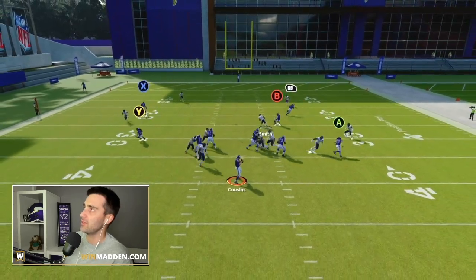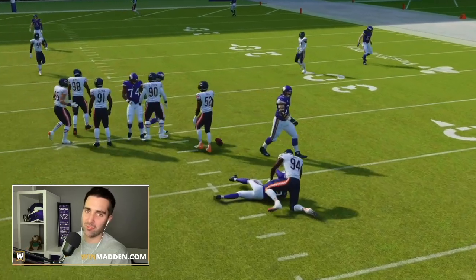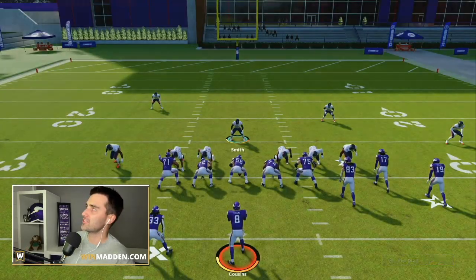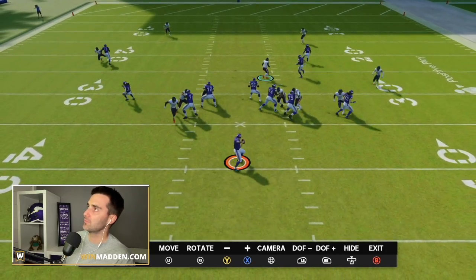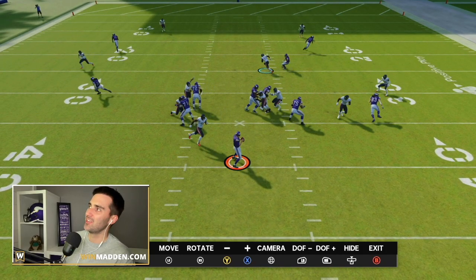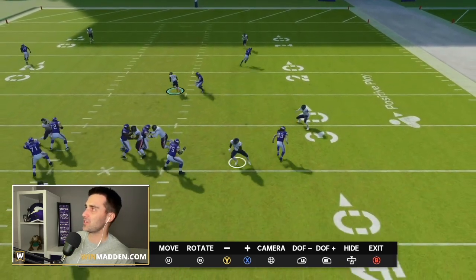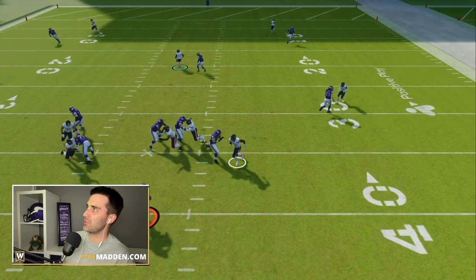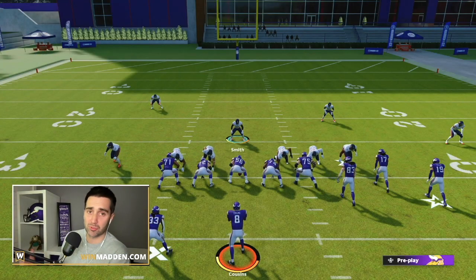We're just going to hover in this gap quickly and you're going to notice we absolutely scream off the edge. Let's show this in instant replay. We're hovering in the gap — boom — this guy comes screaming off the edge. Khalil Mack actually ran into the tight end over here, otherwise he was coming in free too.